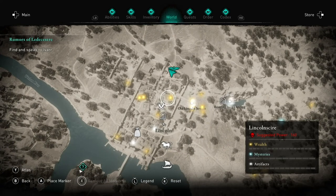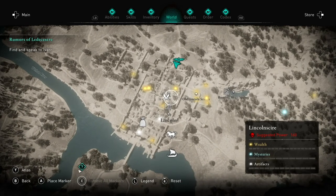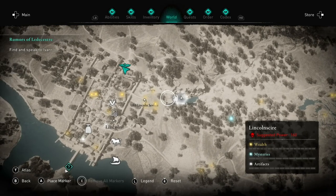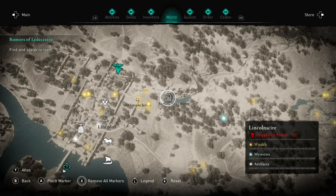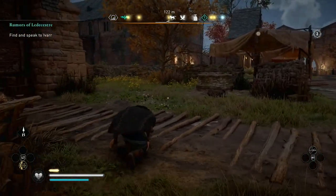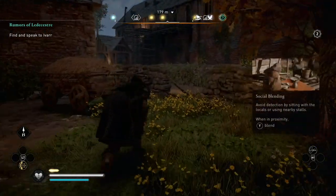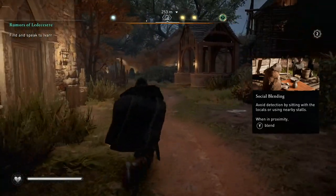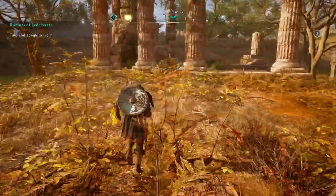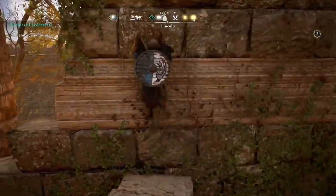There are various places — old Lincoln, Meg's Spring, etc. I'm going to go to the actual temple graveyard area and show you how to get the key in order to open it. You see this Roman rune-looking thing? If you climb up to the top of it, you'll find a key.